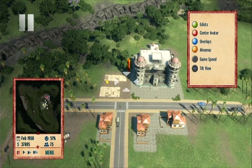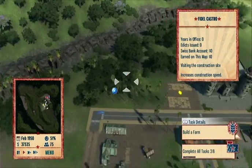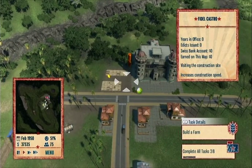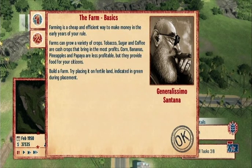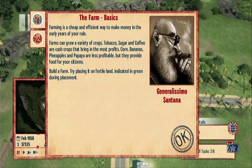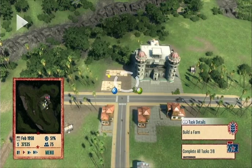What other farm should I build? How about another pineapple farm? I think a papaya farm... no. What else can we eat? Corn, banana, pasta. So pineapples — let's build some pineapples and bananas. Yeah, we want bananas.